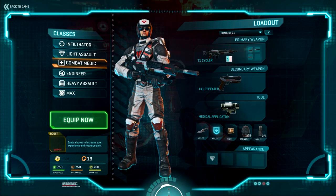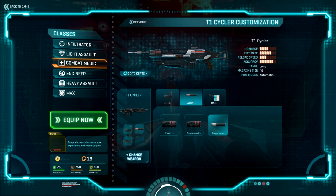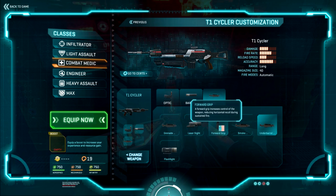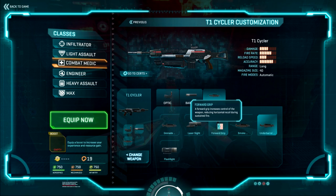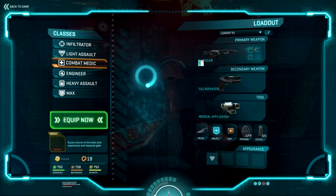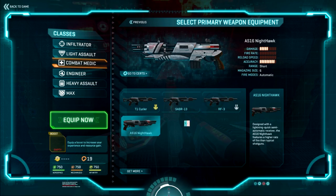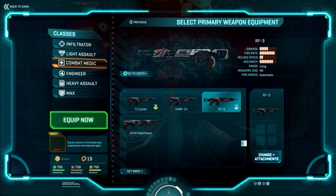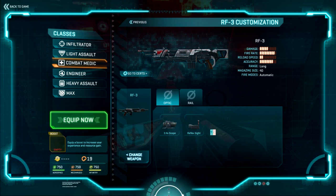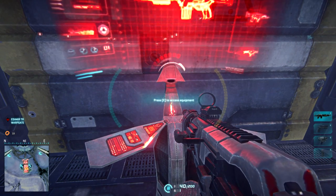Select your primary weapon or hover over the attachments. You can quickly go into the optics, barrel, and rail accessories based on what you bought in the certification process. You can also change the weapon by selecting the main weapon — you can pick a Saber, RF3, the shotgun, all things you bought. To go back, either hit Previous or go into the attachments. To equip it, hit Equip Now.